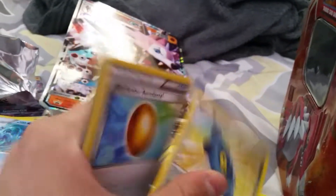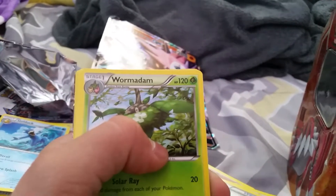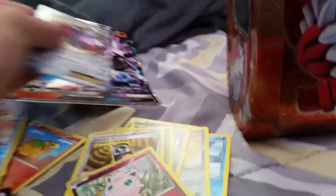Okay, so let's do Fates Collide. I'm going to have to get something in this thing — I'm going to waste $20 on something. Jigglypuff. Oh, I see something in the back. Snubbull, Seel, Bronzor, Old Amber Aerodactyl, Wailord, Random Receiver, Jigglypuff Reverse, and a Genesect EX.